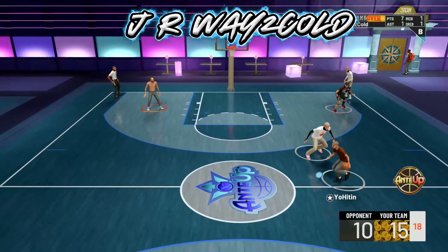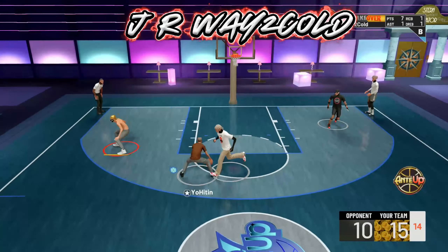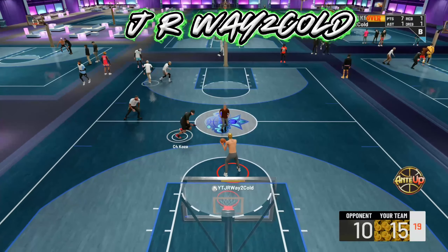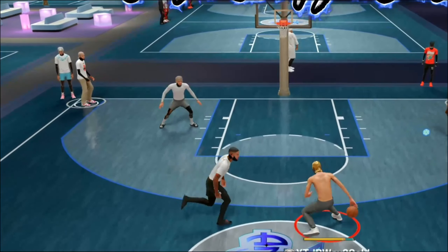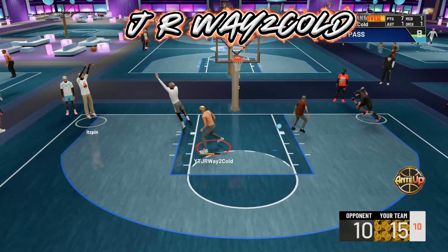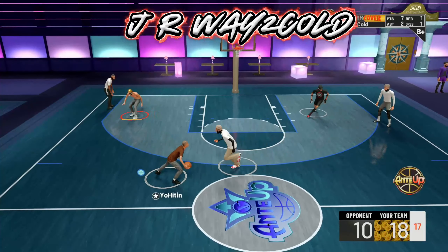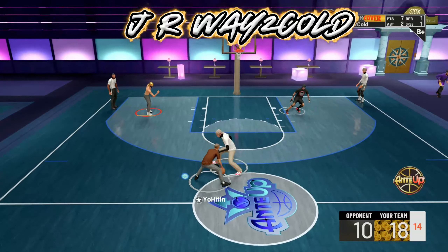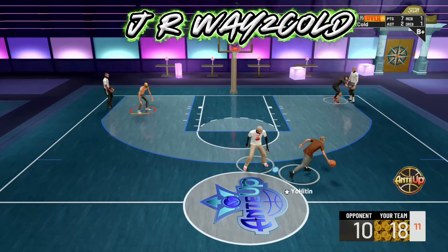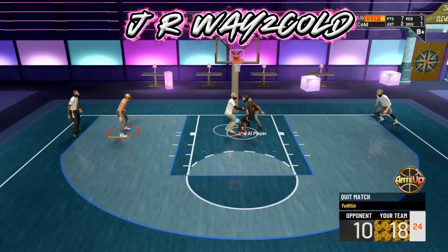In my opinion this has been one of the best patches 2K has ever came out with, and for me it's actually made the game fun again. As far as this 2-way slashing playmaker goes, you guys see we're in the stage going crazy. We can do all the glitchy dribble moves, and this is a blue-yellow pot chart. I'm 6'5" with the longest wingspan. I'm going to drop it to the corner because that's their only hope — if they leave the corner wide open and we miss. Everybody on the court has under a 73 ball handle and we're still shooting consistently from the corner and top of the key.